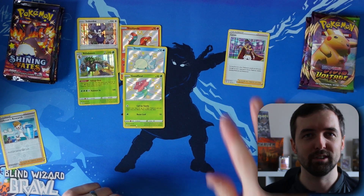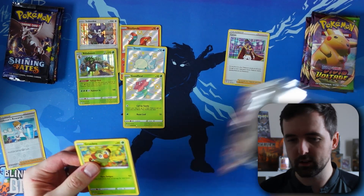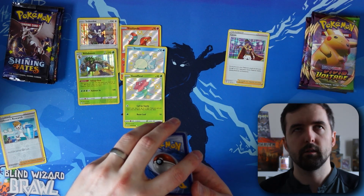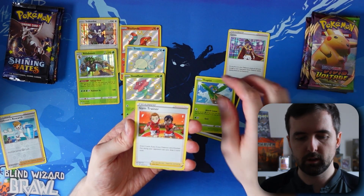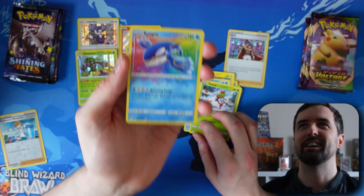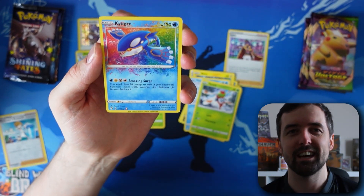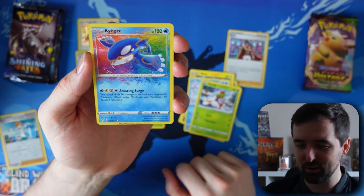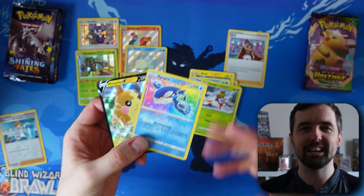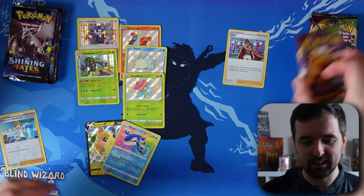There'd have to be a Pikachu in here to try and redeem Vivid Voltage. Shining Fates pack 5 — let's go Darkness. Tropius, Gym Trainer, Luxio, Grookey, Spinarak, Shinx, Horsea, Yamper — oh my god! Shining Fates is actually killing it. Amazing Rare Kyogre — we don't have that yet! And there's still one more card — a Morpeko V! Another two pulls for Shining Fates. Let's see if Vivid Voltage has any answer to this absolute onslaught.